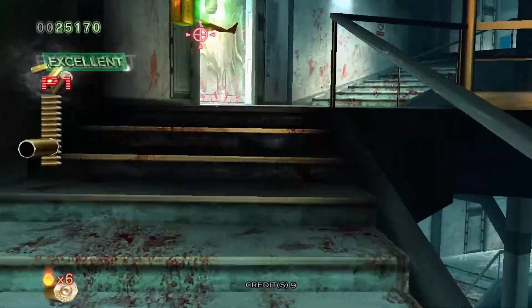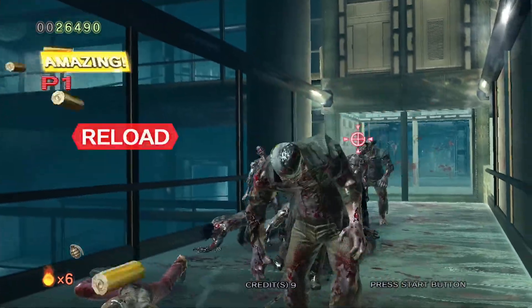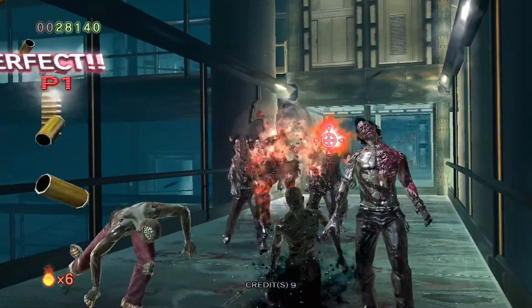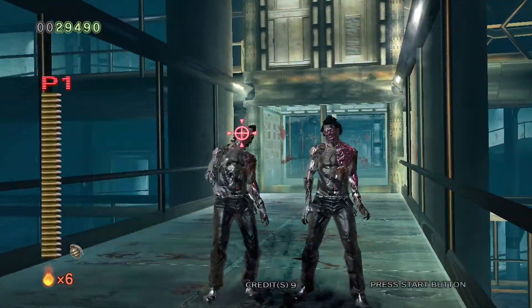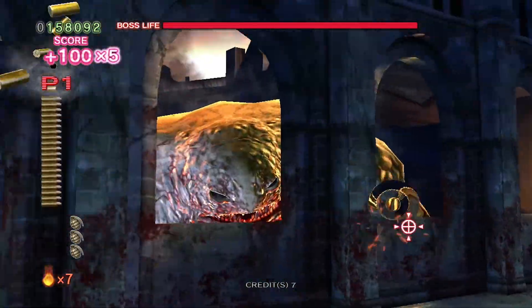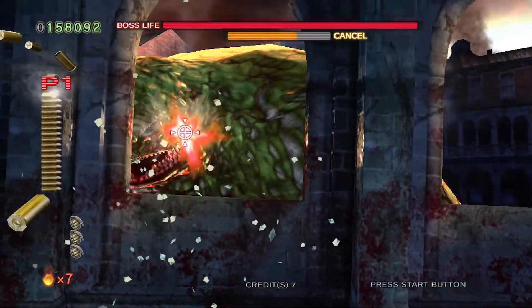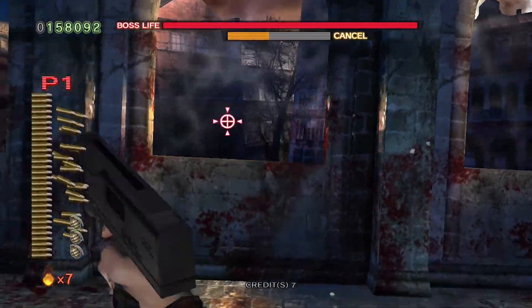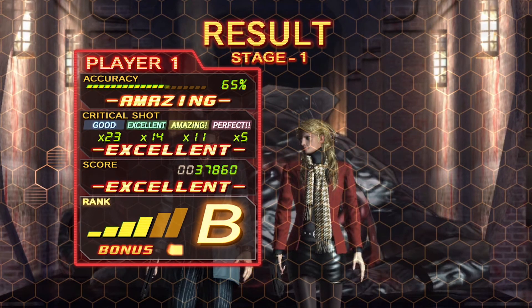As you move through the environments and mow down foes, you'll have the opportunity to shoot pickups like health, grenades, and items that grant extra points. There are objects scattered around environments that you can shoot to reveal pickups, but you have to be quick. The basic objective of each chapter is to get to the end and defeat the boss. House of the Dead 4 is an arcade game so you can chase high scores — killing enemies rewards points and you are ranked at the end of each chapter, with your performance determining which ending you see.